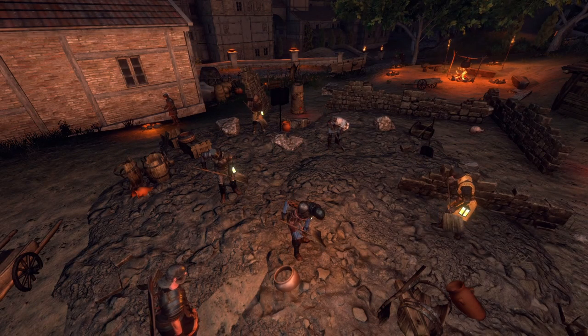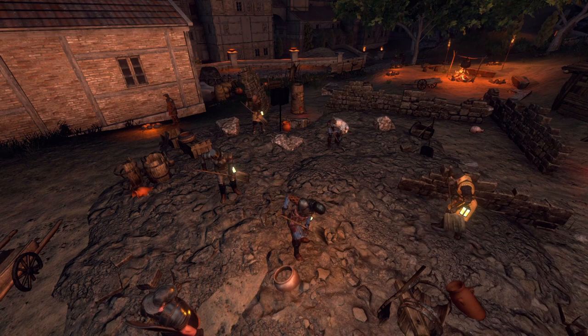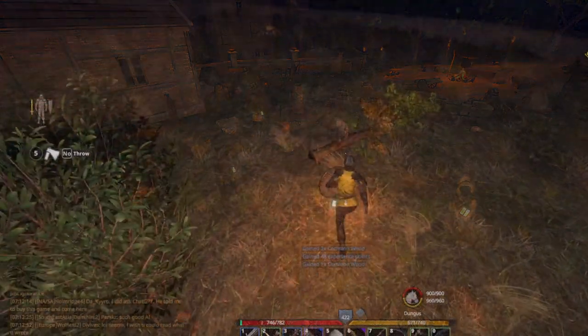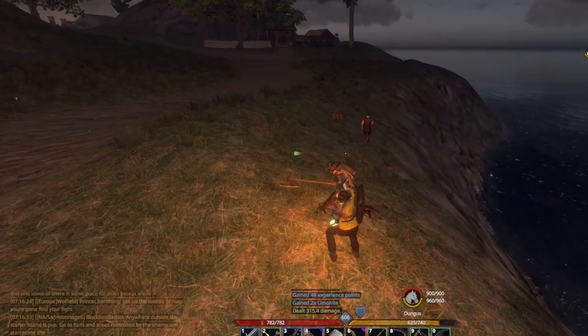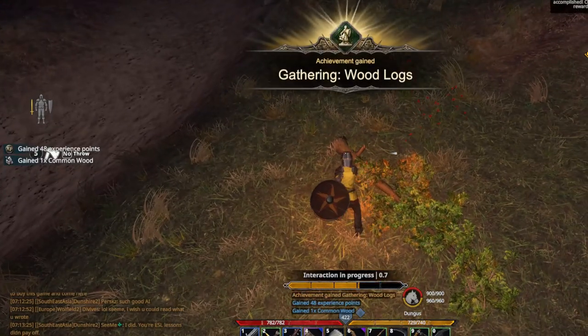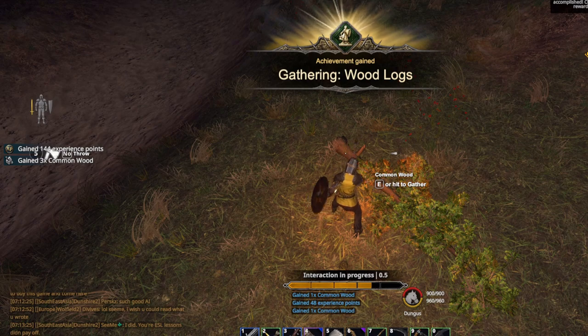To start, free experience is essentially the experience you earn while completing any other task in game which also gives you experience. These tasks include anything from logging, to mining, excavation, fishing, or even fighting enemies. You can also gain free experience from the achievements you earn in game from unlocking nodes or completing special tasks.